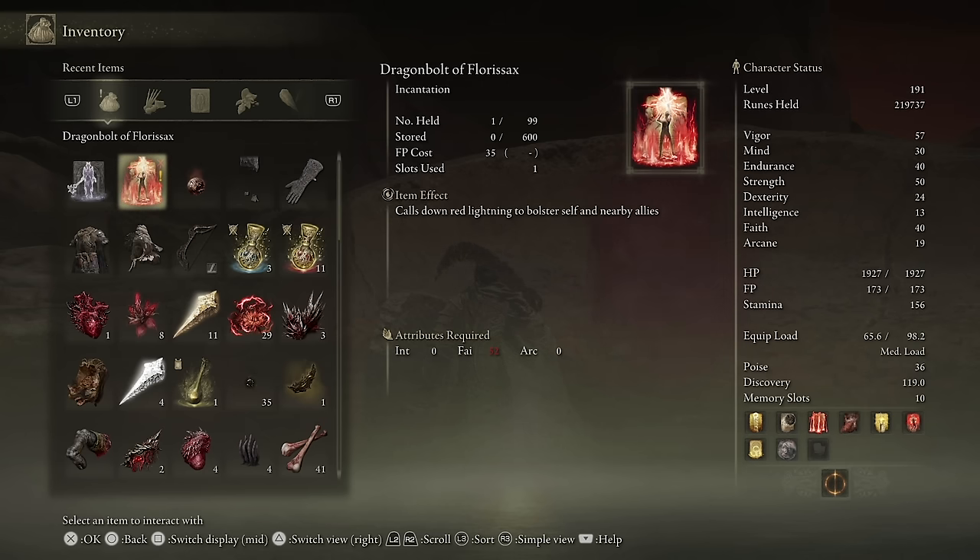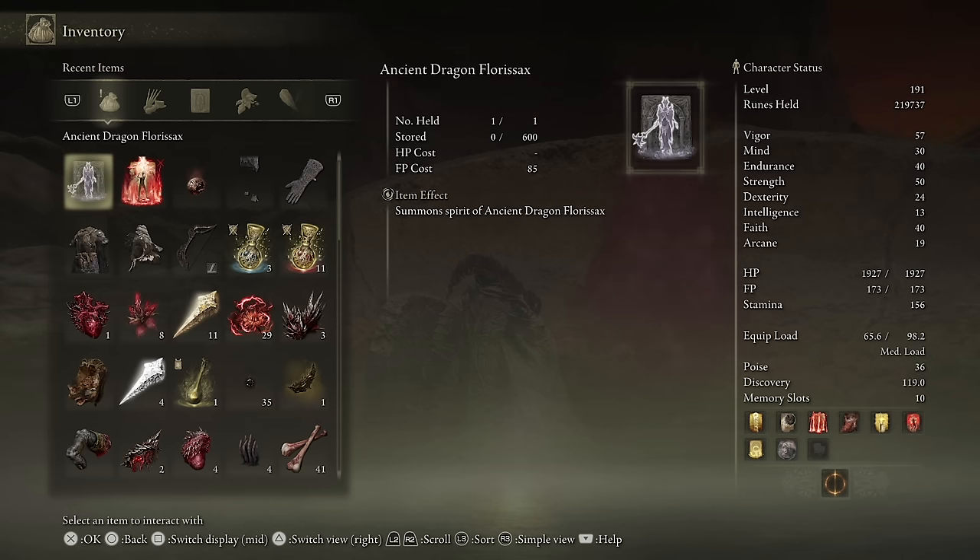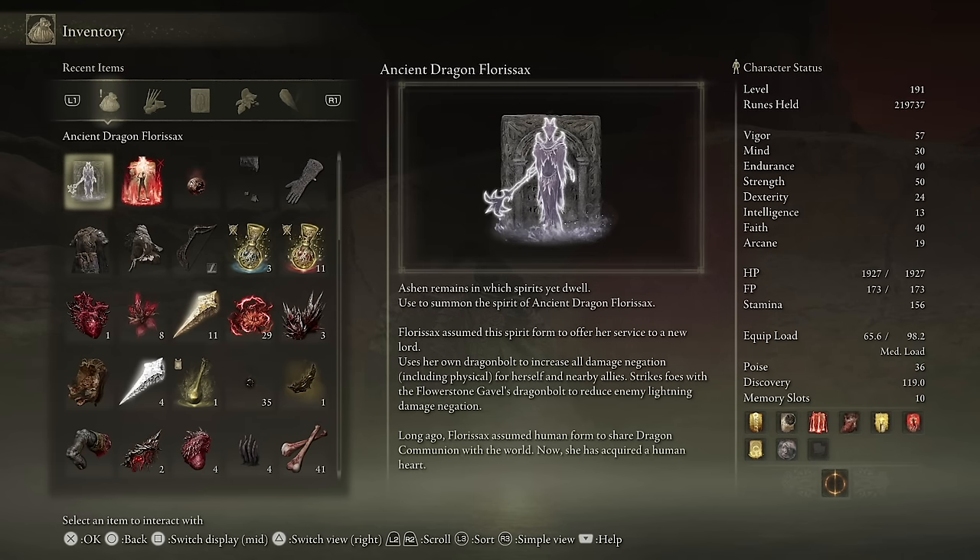'On a mere whim you've stripped me of my one and only lord twice. As such I require another. For you, one day may you become a dragon-hole, a lord of your own making — lead me and I will follow, my good lord.' Well, I am working on that — so welcome to the team, new employee! Ancient dragon Florisax — I would be thrilled to have you fighting alongside me.